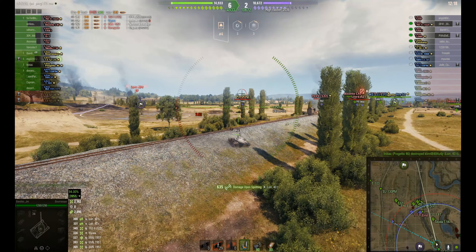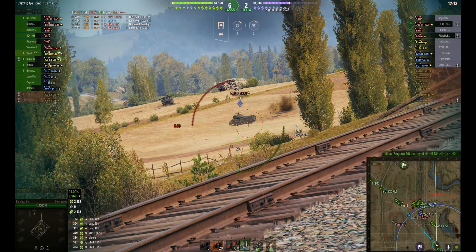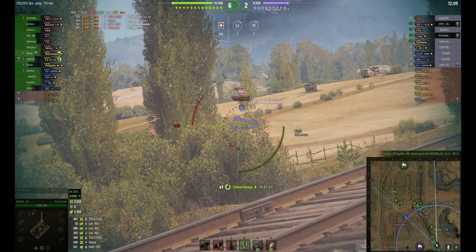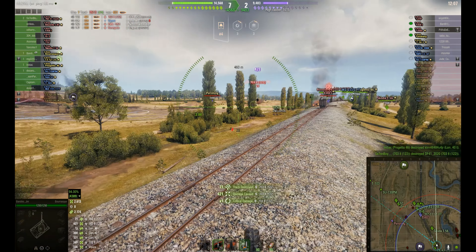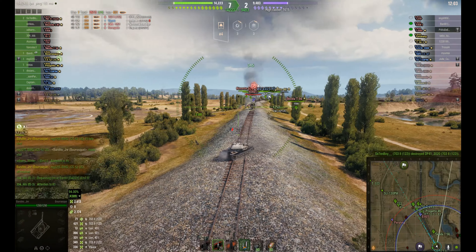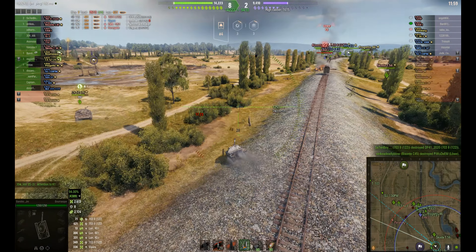Here we go, spotting the Lansen C, picks up the full damage pretty much. Now he's got some mediums with him — a complete trio of CS-52 LIS. And they're confusing the hell out of the enemy right here, which is playing to Bandido's strengths.